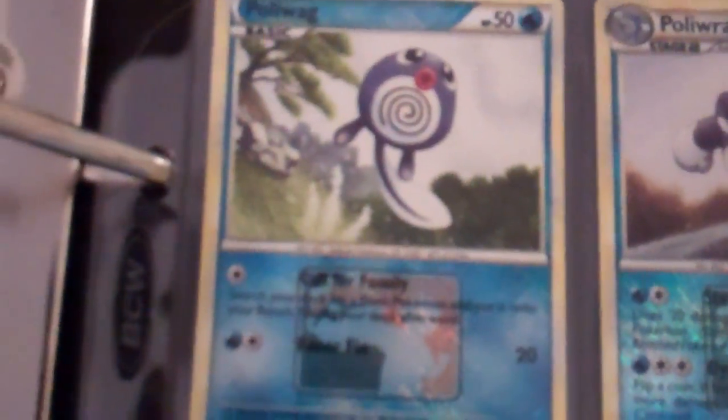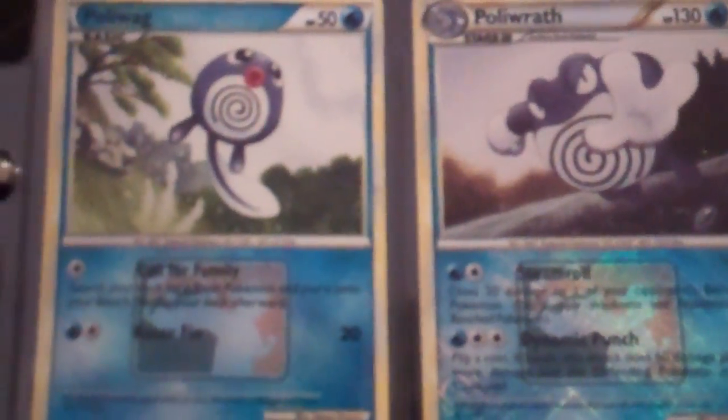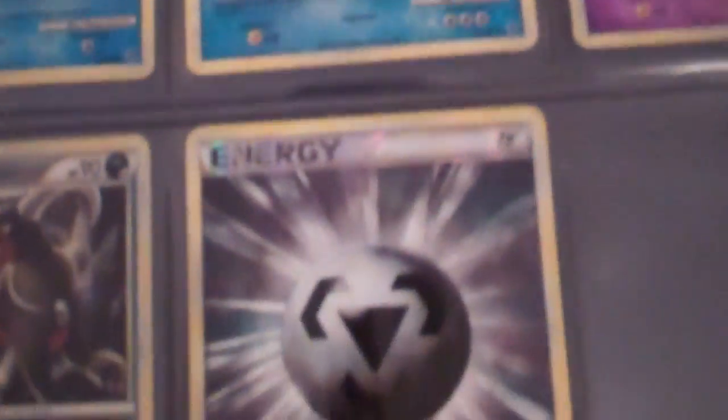And the promos. These are Pokemon organized play cards — these are not for trade. You get them at tournaments and stuff. Very cool. Yeah, as you can see they have the logo there. Very nice. And there's another one — that one's kind of hard to see. And we have a Metal Energy Reverse. I don't know why I put that there, but that's not organized play.